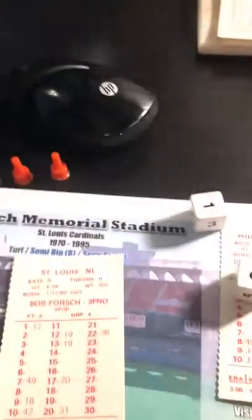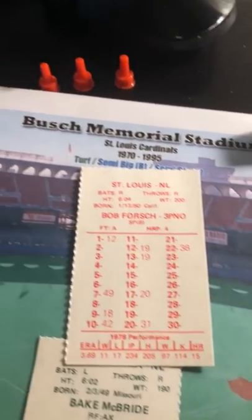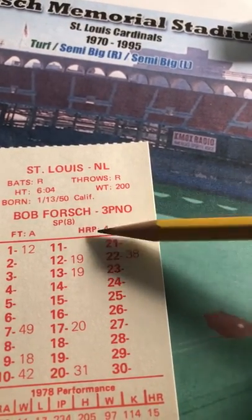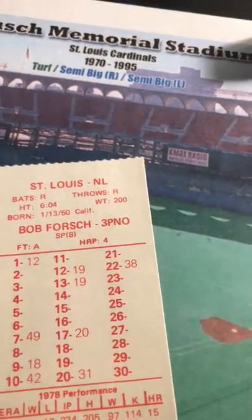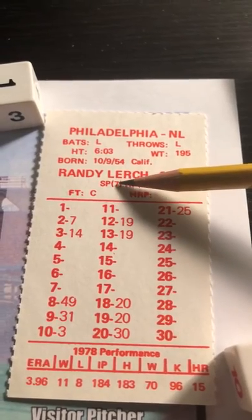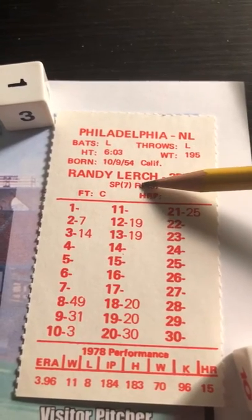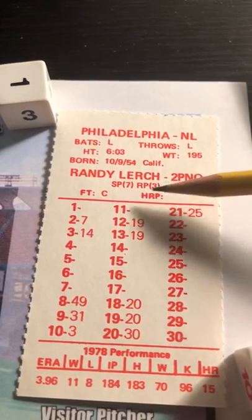It's a really simple game — takes me about 20 to 30 minutes to play one game. A couple things on the pitcher's card: this right here is the pitcher batting card, and '3P' means he has a little bit of power — three power. I'm playing the Phillies and the Cardinals here, so Randy Lerch has a two power. These numbers are the stamina ratings, so as a starting pitcher, Randy Lerch could begin to tire in the seventh, and he's good for three innings out of the bullpen.